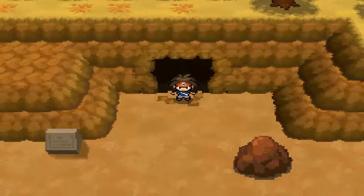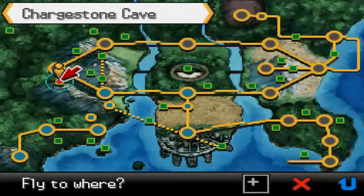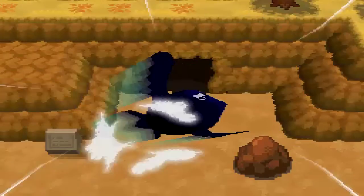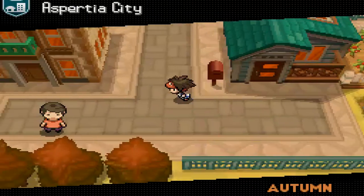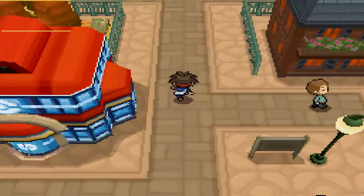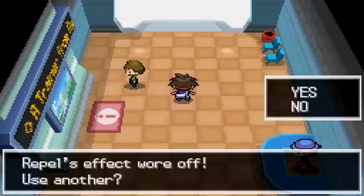Welcome back to Pokemon Black and White 2. We're at the entrance of Chargestone Cave and today we're flying back to Aspertia City, the first city we started in, because now that we have the Surf HM — which we got from Cheren in the last episode — we're going to utilize it to collect a couple of items.